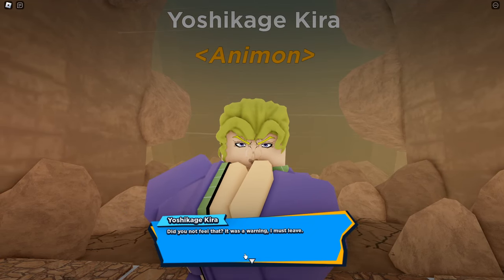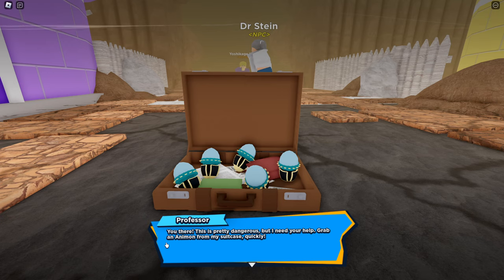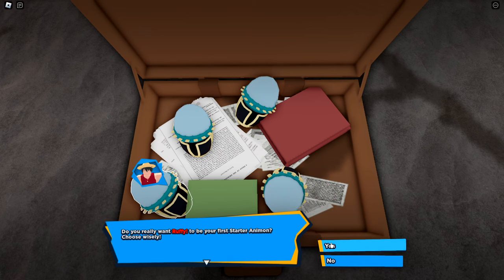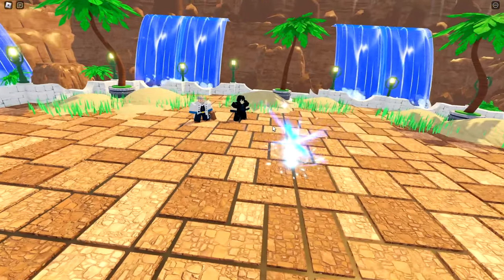We're choosing our starter! I already know who the starters are — we have Ichigo, Sasuke, Luffy, and Boo from Dragon Ball Z. I'm going Luffy, like a hundred percent. And of course, the first enemy is a JoJo character.